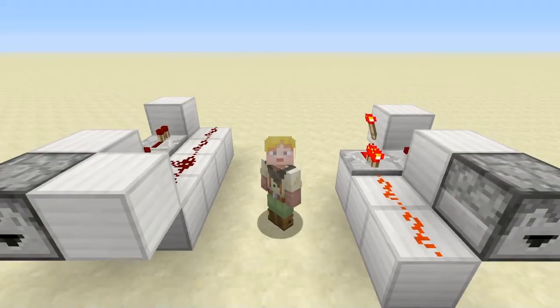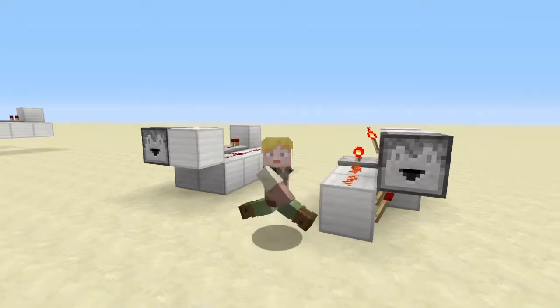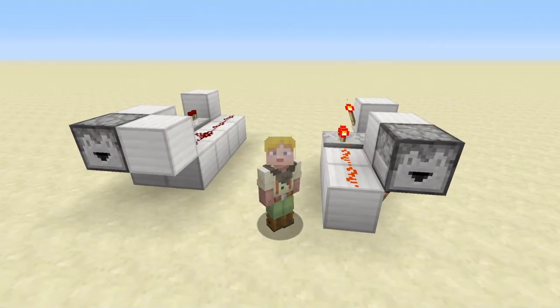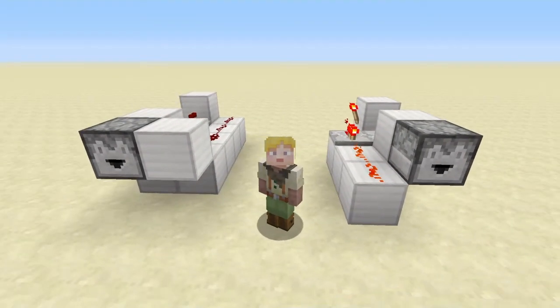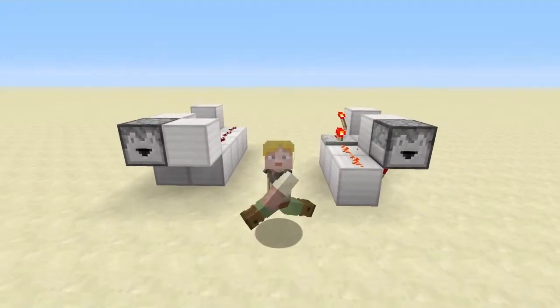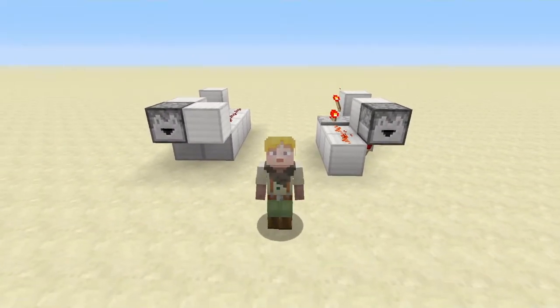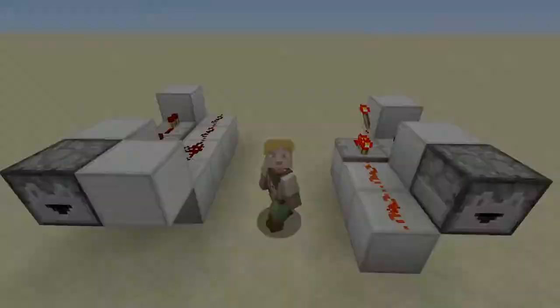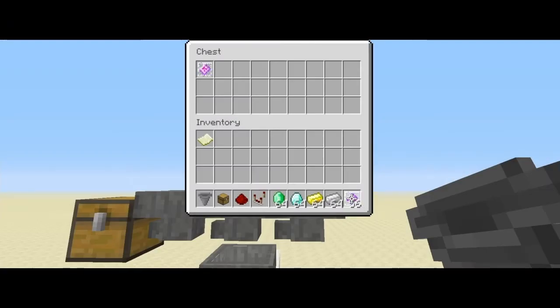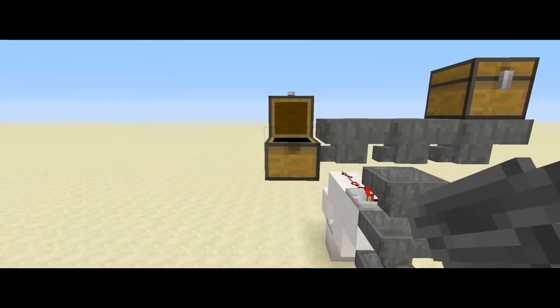That's gonna do it for me today. Let me know if you like these little contraptions — they're super handy, especially the super fast one, which will come in handy for mob farms like a witch farm and should keep up with a lot more items. Leave a like if you thought it deserved it, and until next time, bye bye. Just to show you — let's put in some end crystals, some iron, gold, diamonds — everything that's not end crystals is gonna go into here, and everything that is an end crystal is gonna stack up.